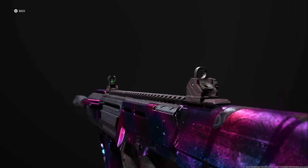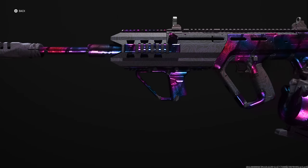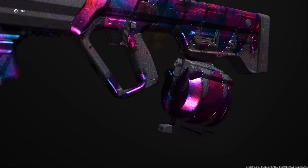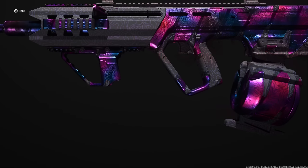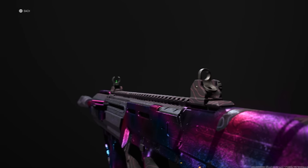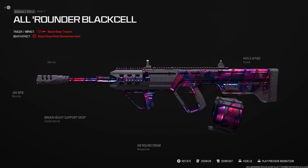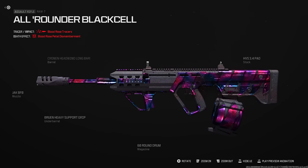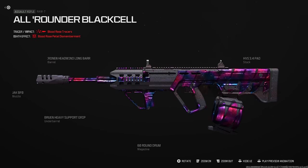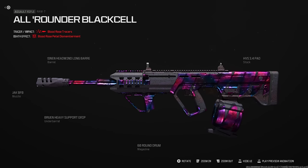The RAM-7 is the fastest rifle TTK up to 33 meters at only 682 milliseconds to kill. The difference between the SVA and RAM is ease of control — the RAM has a slightly tighter recoil pattern but more visual bounce, making it great for mouse and keyboard players. For the build: Cronin Headwind barrel, Jack BFB muzzle, Bruin Heavy Support underbarrel, 60-round mag, and the HVS 3.4 Pad stock to max out recoil control.